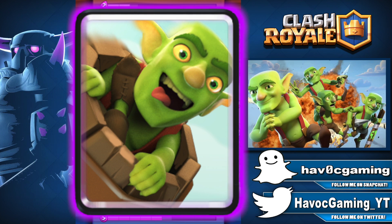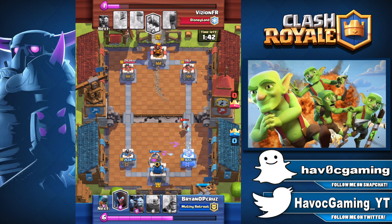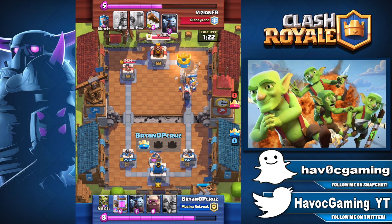Number 14: The Goblin Barrel. This card has always been in the top card videos and will always be. It's been a pretty good card and it still looks good in 2018. If Supercell were to nerf it, which I don't think will happen, that'll probably change where it's at. It's not OP and it can't take out an entire tower by itself. It's currently at an 18% usage rate.